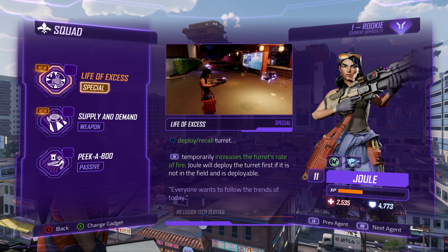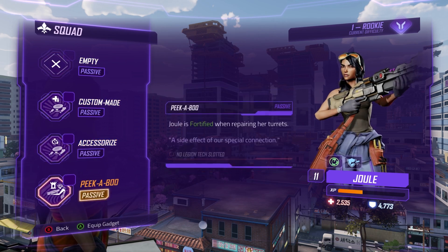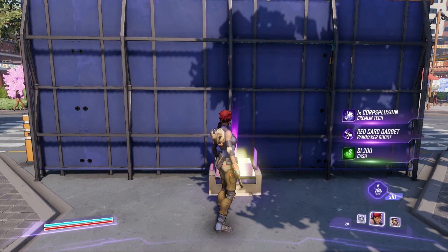Next is gadgets. There are three different kinds: a special gadget, a weapon gadget, and a passive gadget. Gadgets are earned by bringing your agents along on missions and completing them successfully, or sometimes you can earn them from other ways like collecting them from loot chests in the world.